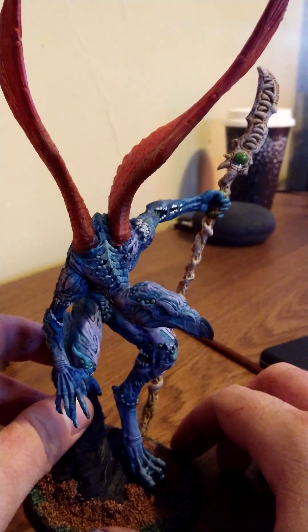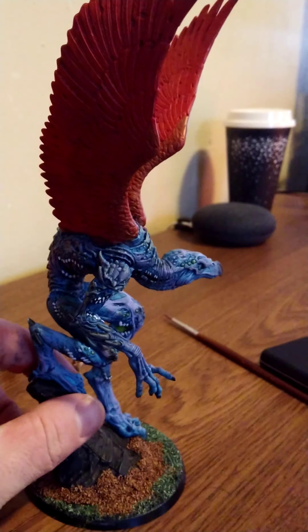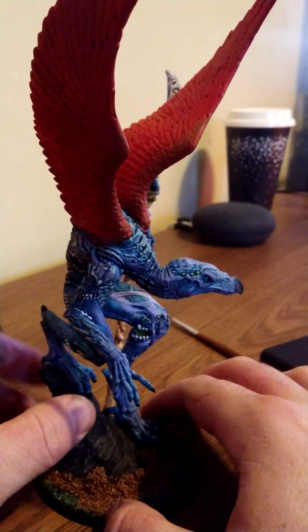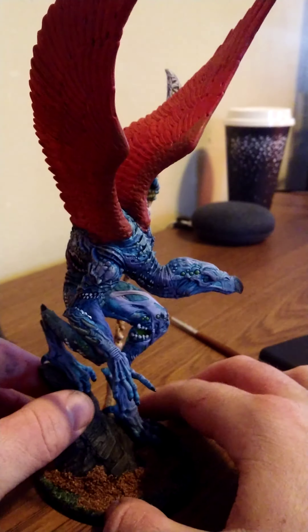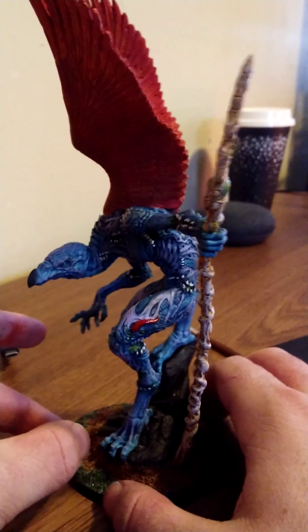I started off with a pale electric blue — whatever the official name for the GW stuff is. Then I went over it with a dark blue wash, and that immediately made it look infinitely better.